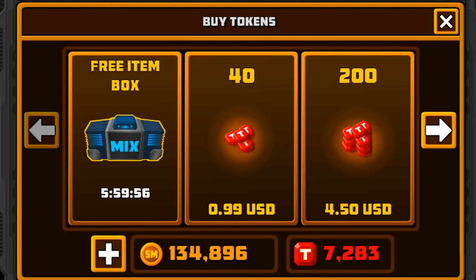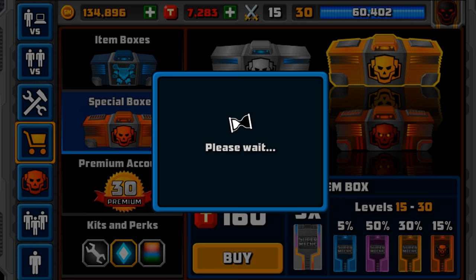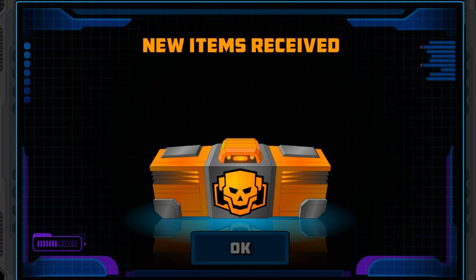Here's my free item box. If you don't know, you get an item box every couple of hours, so do check on that page. To get to it, just press one of the little pluses at the top, and it is our first crate.